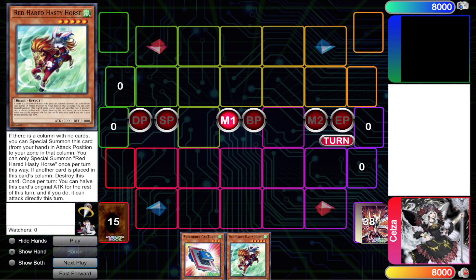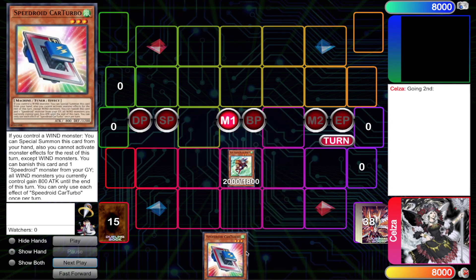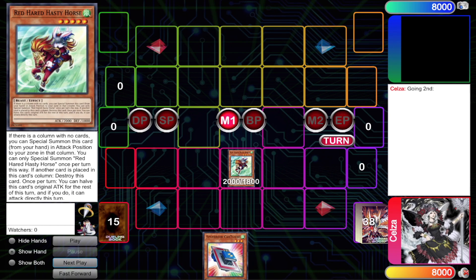The third combo is more of a going-second combo, though it can be decent going first depending on your Synchros. I'm going to be showing off Hasty Horse — probably the best extender in this deck. Not only can it Special Summon itself to the board at any time as long as you have a column free, but it's also a Level 5 monster, which is very important for this combo and others. We're going to summon this from hand, which is really good. It's really bad if your opponent has every column filled — like playing against PK — but in most cases you'll be able to Special Summon this, especially going first.